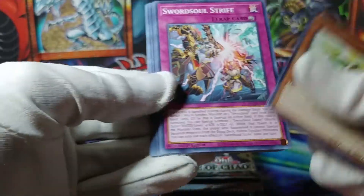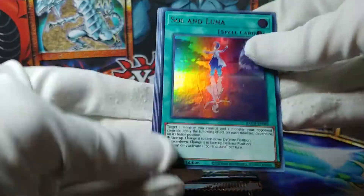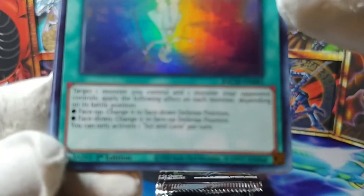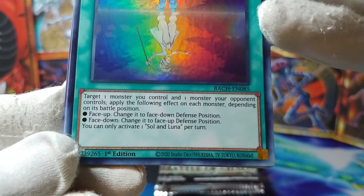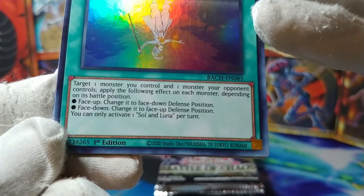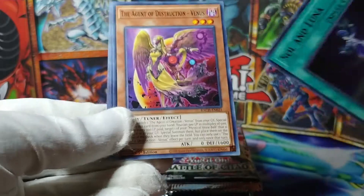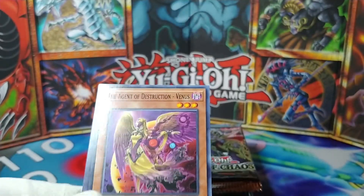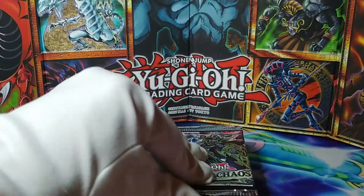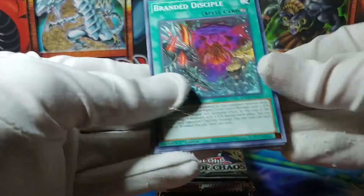We've got Silvervine Senri, Sword Soul, Dinomorphia Sonic, and Eudora of Fate and Soul and Luna as an Ultra Rare. What does this do? It's a quick-play spell — you target a monster you control and one monster your opponent controls, and depending on battle position: if face-up, change it to face-down defense; if face-down, change it to face-up defense. That's cool. I'm always looking, in the back of my mind, for cards I might use in a potential remake of my old high defense deck from high school. Being able to flip stuff back into face-down defense position is not bad.